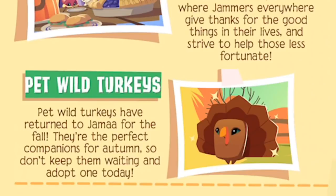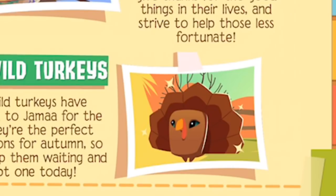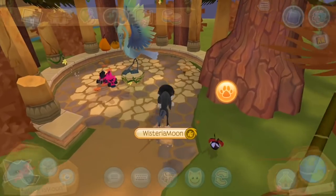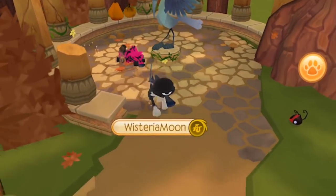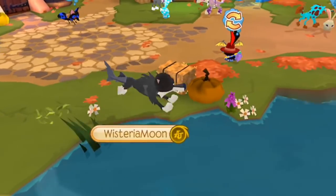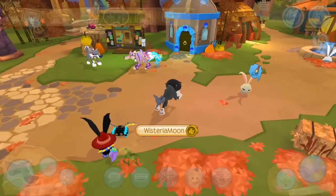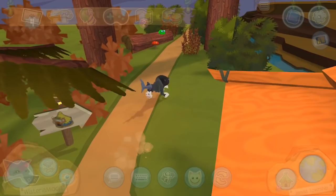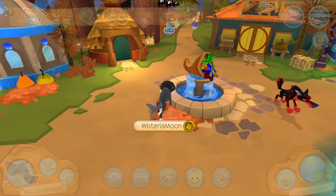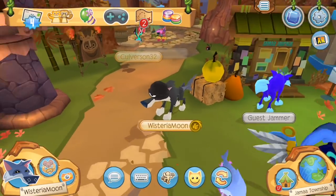And now on the last page, we have Pet Wild Turkeys — wild turkeys are my jam! And then we have the Feast of Thanks, which means the introduction of a new fall theme in Jamaa. Night of the Phantoms has officially ended, so nothing is Halloween-themed anymore. Instead, we've got some hay bales, fall leaves, pumpkins, and all that jazziness garnishing the town. I actually greatly appreciate the Feast of Thanks decoration — look at these leaves blowing around, it's so magical. Look at these gourds — that is some quality stuff.